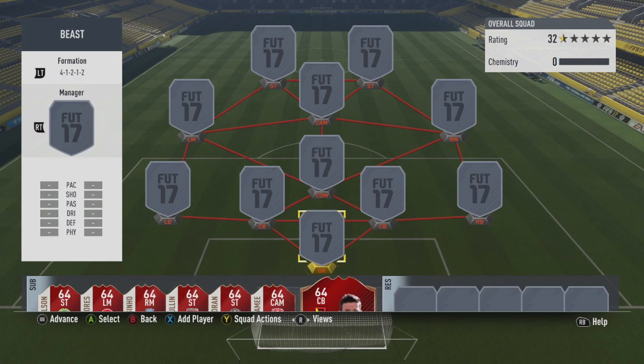Today I'm bringing you a squad builder on the beast that got an inform. If you don't know, the thumbnail should tell you — it is Abel Hernandez. This guy has been amazing on FIFA every single year. I did a video on him months ago in a pretty average squad and he played brilliantly, so this time I'm going for a beast squad to match his beast rating. He's Uruguayan playing for Hull, which makes him quite hard to link into good teams.